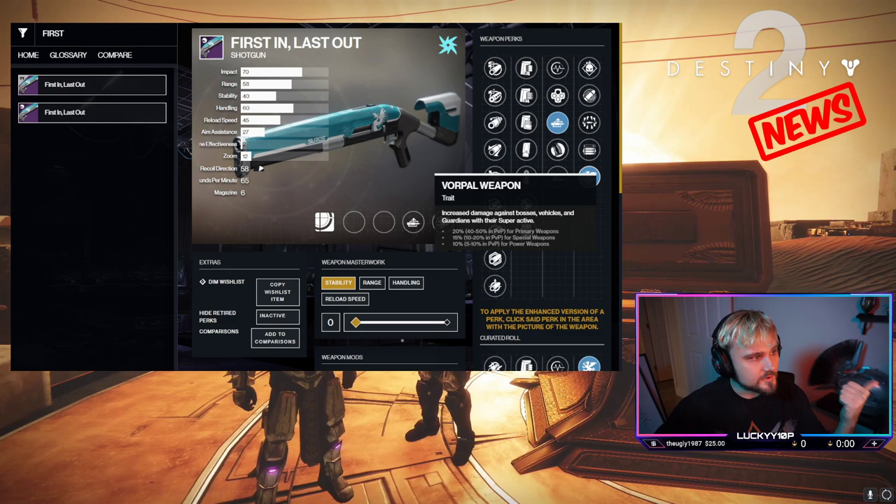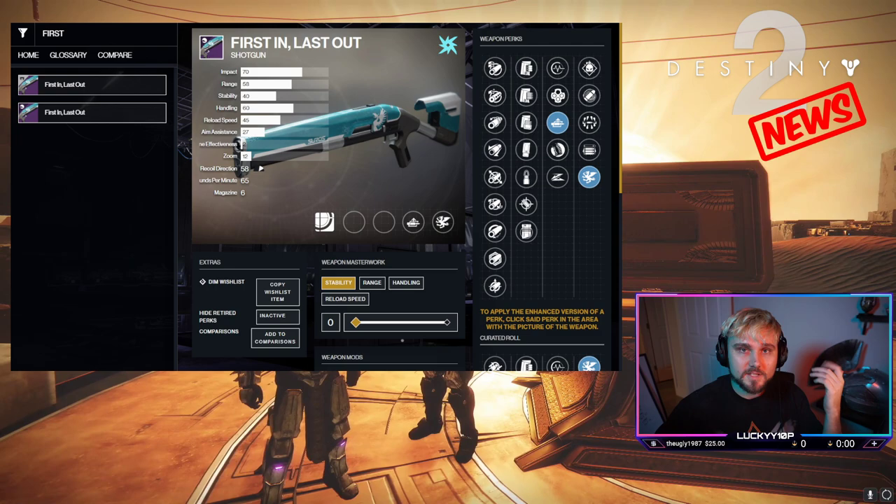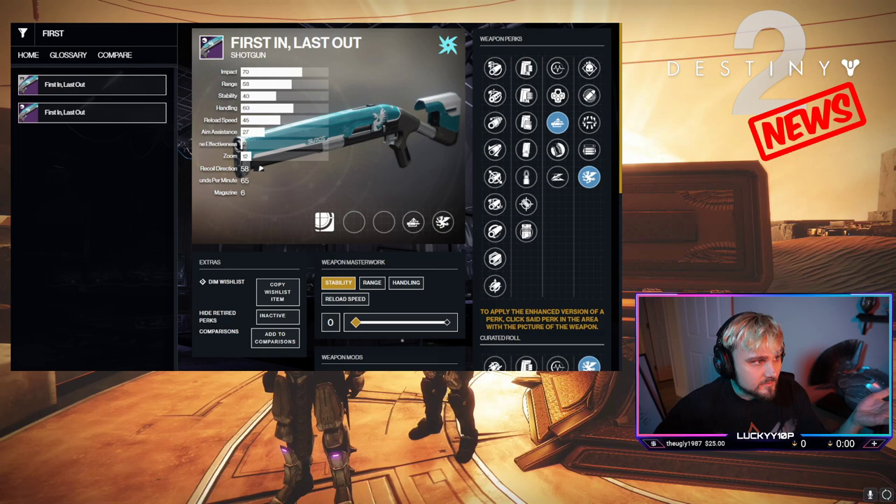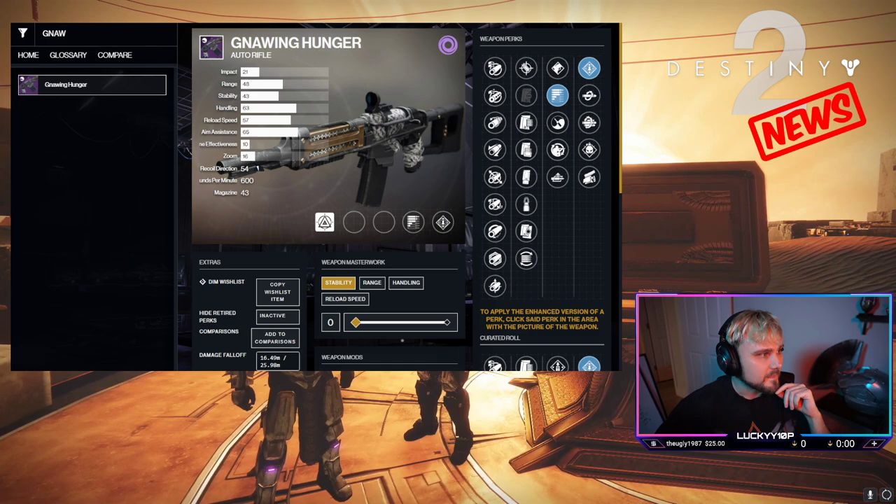Moving on to Dares of Eternity — it's dropping Season of Arrivals weapons. First up is First and Last: auto loading and vorpal on this shotgun is super lethal and very potent in PvE. This should be part of your god roll arsenal even if you're not using it right now, because slugs are so strong. It's arc, so with Arc 3.0 coming, this could be one of the craziest weapons in that season.